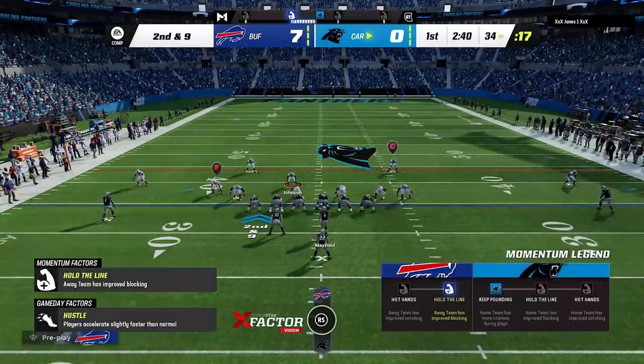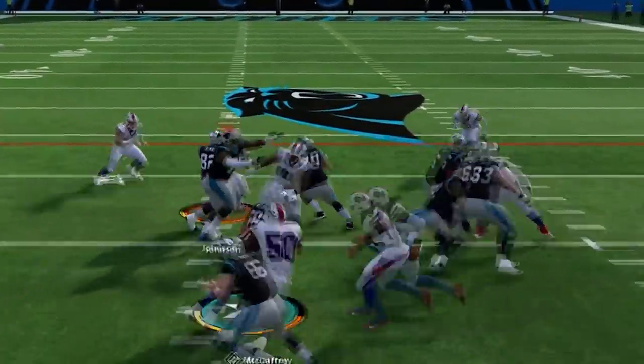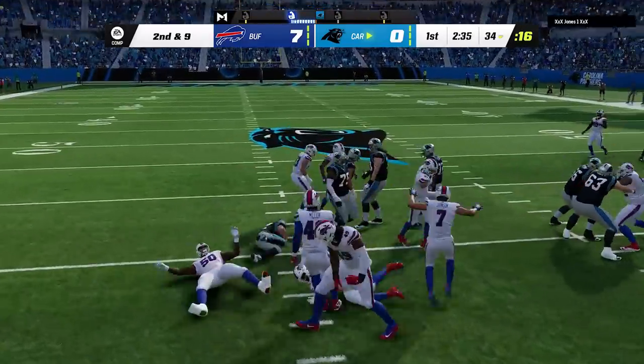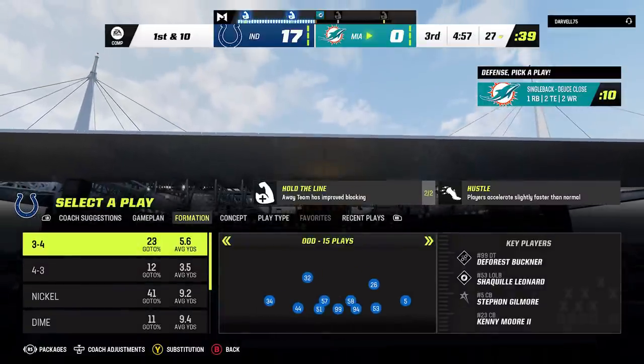This can change based on who your safeties are — the higher the play recognition, the quicker they'll react to run plays. Unless you guess pass, the safeties will always play the run first, making this defense look a lot like a nine-man run commit. And while all Cover 4s react that way, the formation is really the MVP.